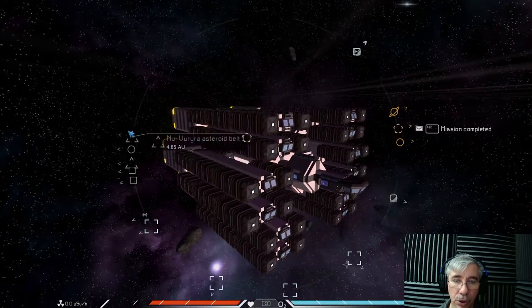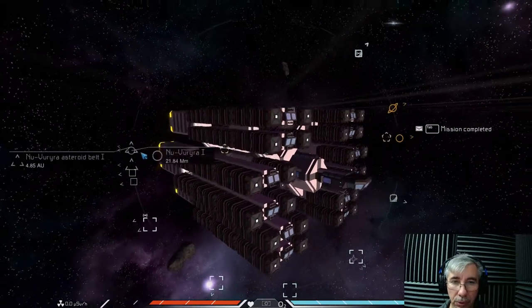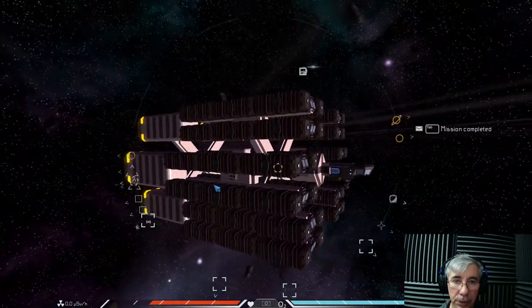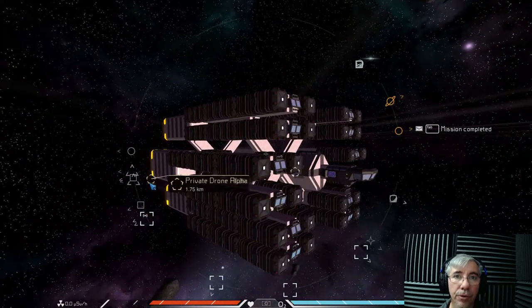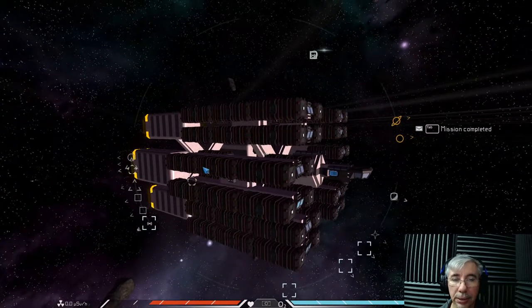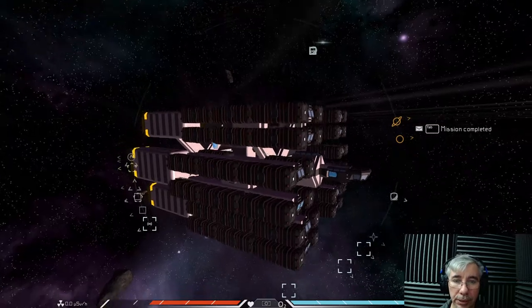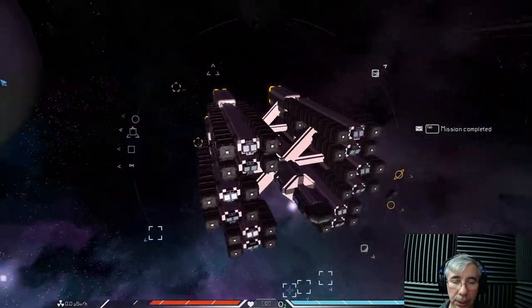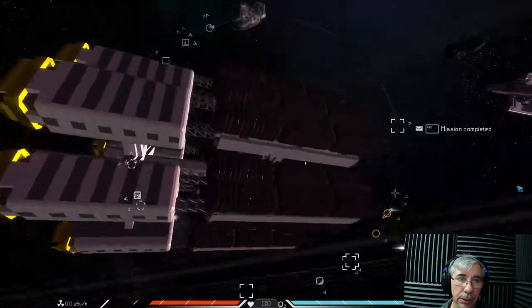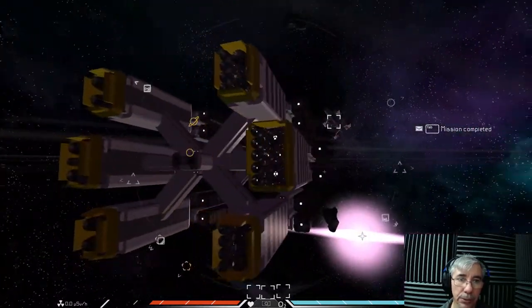In four of the arms it has 11 containers, and in the two mid arms it has 10 containers each. So adding it all up, in total there are 64 containers, and each container can hold 300 crates. That sums up to 19,200 crates that this ship can carry — it's a lot of cargo.